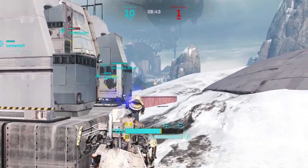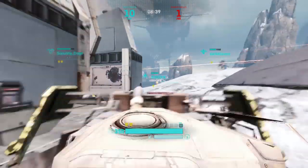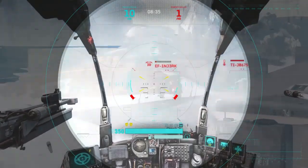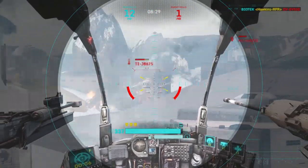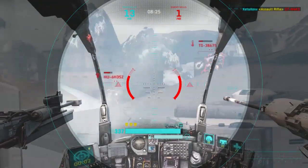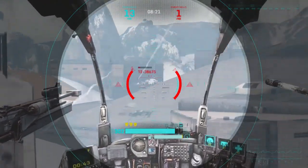Being able to flank and snipe people from the sides is one of the strongest points of this mech. It's very mobile and can get into some pretty nice flanking positions to just annoy the heck out of the other team. If anything, the Reaper is definitely best for poking the other team and annoying the crap out of them.